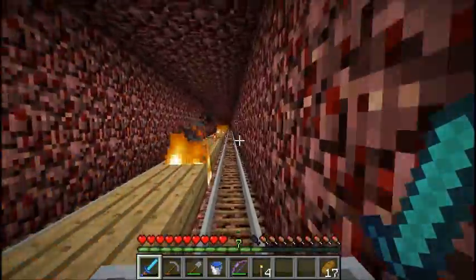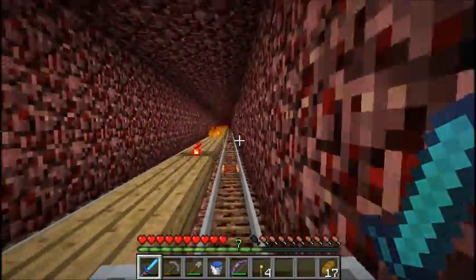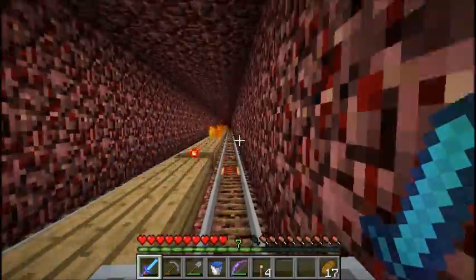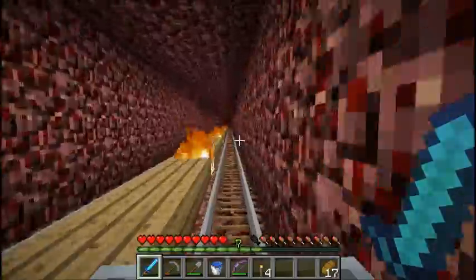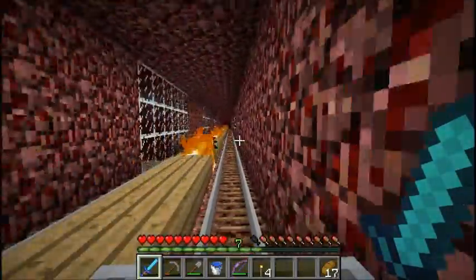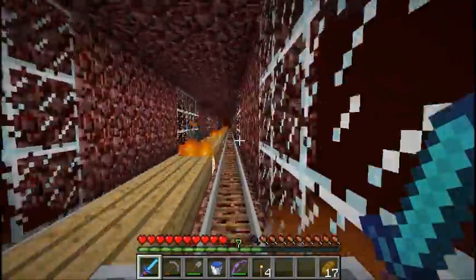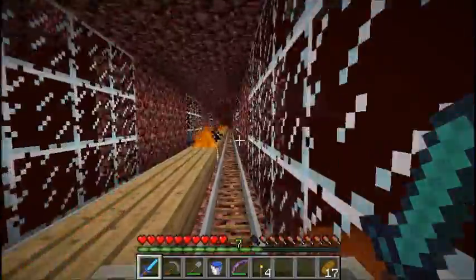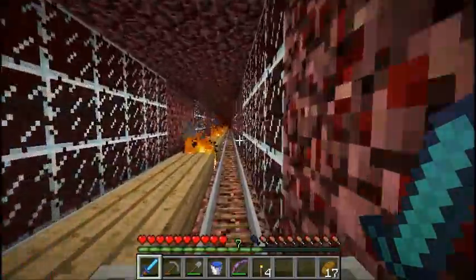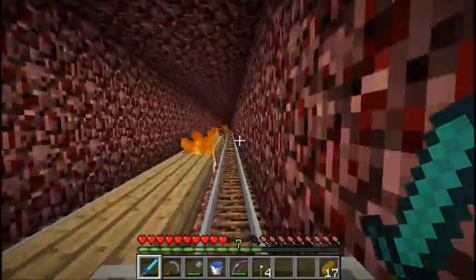The reason we use the nether for transport is because of how nether coordinates work. If you travel one block in the nether, it's equivalent to traveling eight blocks in the overworld. So this rail line is one kilometer — a thousand blocks long — which means Poseidon's Reach is eight thousand blocks away from Exgenville.